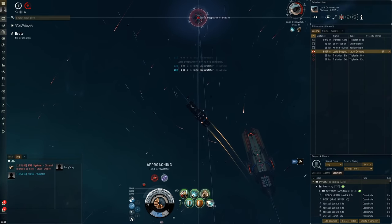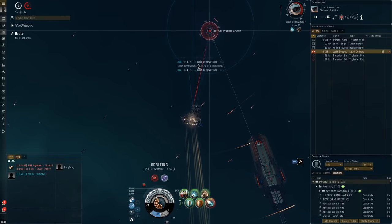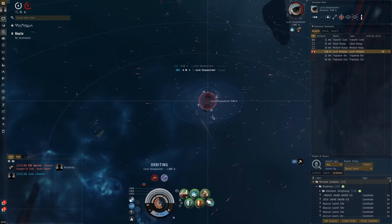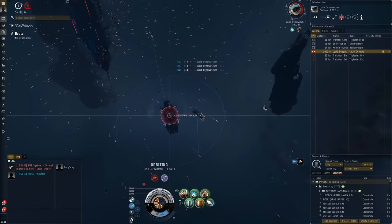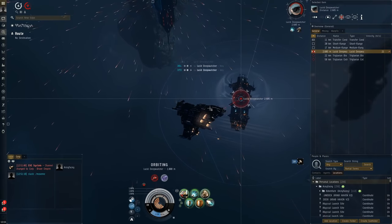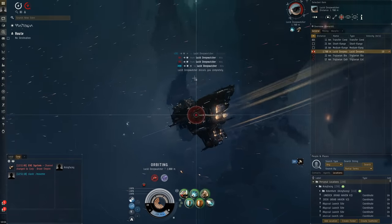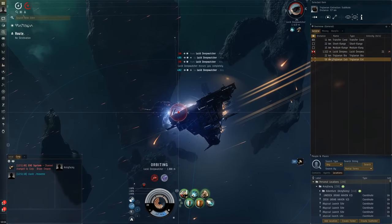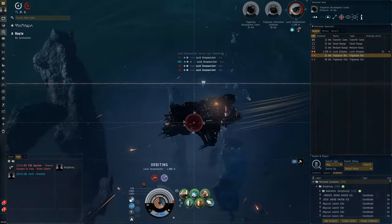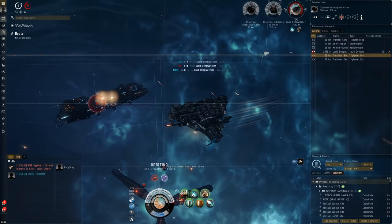Let's get close to this guy — pulse the MWD to get in range. Orbit at 5km so we do the maximum amount of damage. There's some math where you do a certain percentage more damage the closer you are because you're less outside your optimal range. We just want to maximize damage as possible — the more damage we do, the faster we do the site, the less risk of dying to the timer. The Broadsword just doesn't have naturally a lot of DPS.